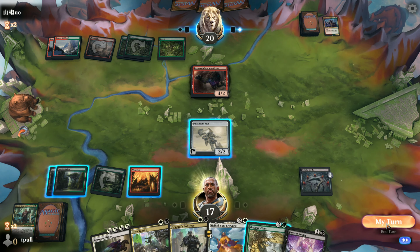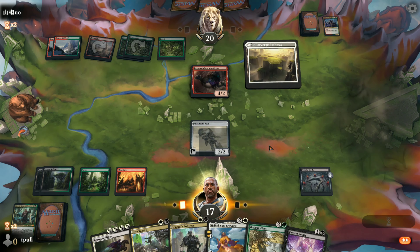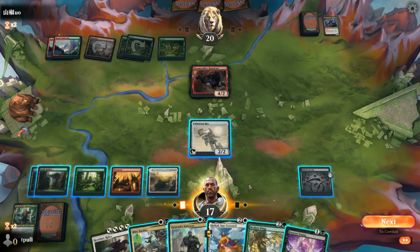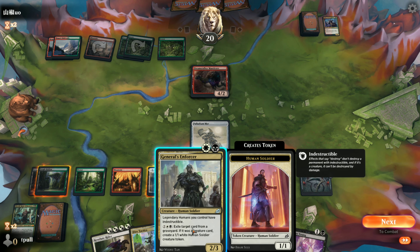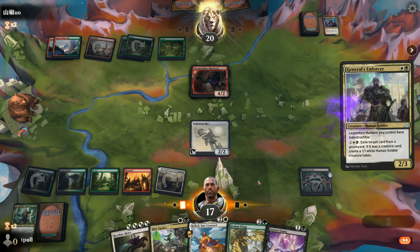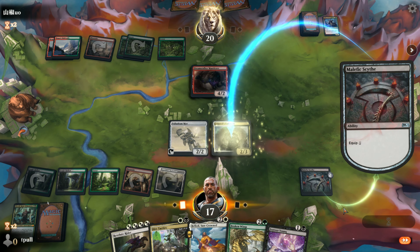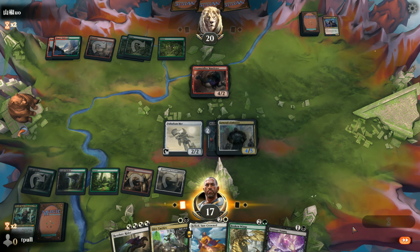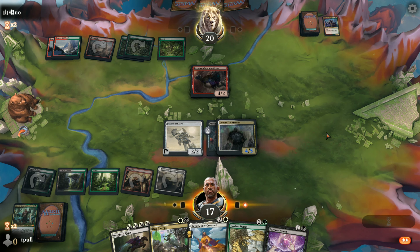Not enough mana for that. Here's a white source finally. We don't have a human out yet - we will if we put the Enforcer out. Equip the Enforcer, and maybe that'll save him from any direct damage or one of the green creature-fighting spells.